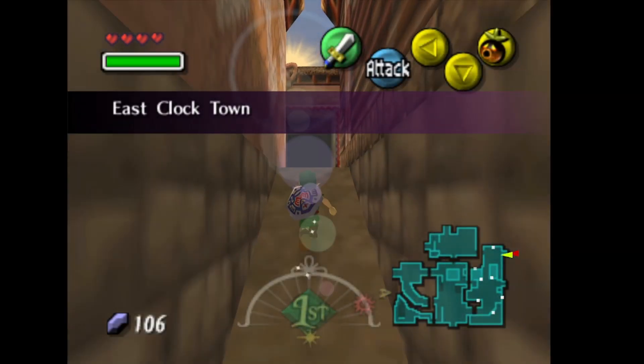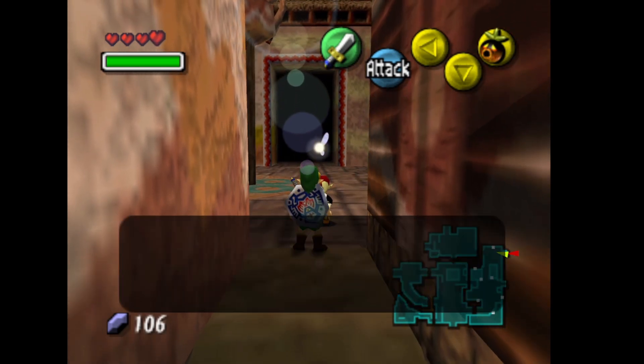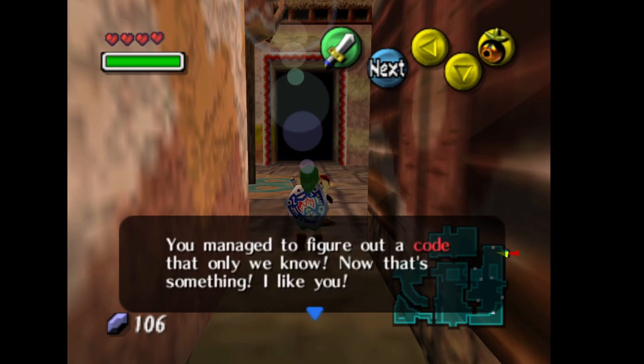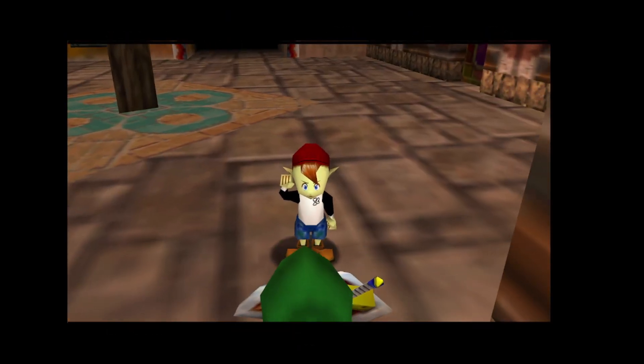If we exit here, we should get stopped by this group right here. Yeah, there we go — now we have the Bomber's Notebook.